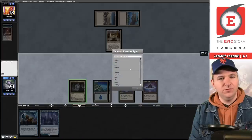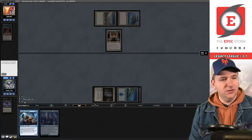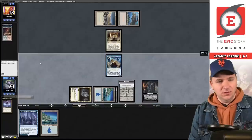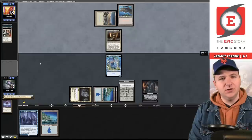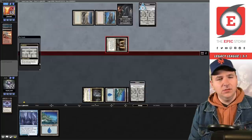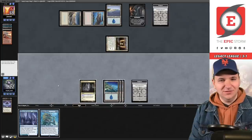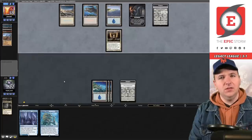They pick up Batterskull — so they must already have Kaldra in hand. Play Lotus Petal, Lotus Petal, Cavern of Souls naming Wizard, make Wizard mana, play the Caretaker, take the initiative, go get a basic, and at the end step get a Dragon. Swords to Plowshares on the Caretaker — they have Hydroblast here; they kill my Dragon. Now they're going to take the initiative, so I think we probably just lost.